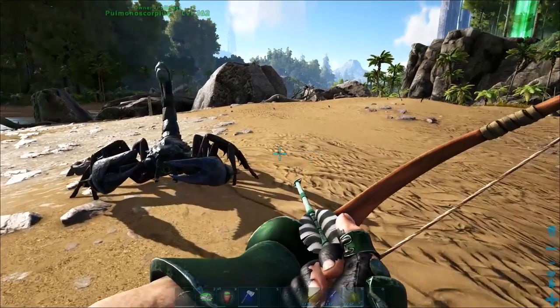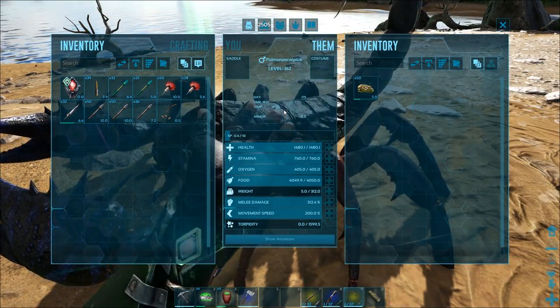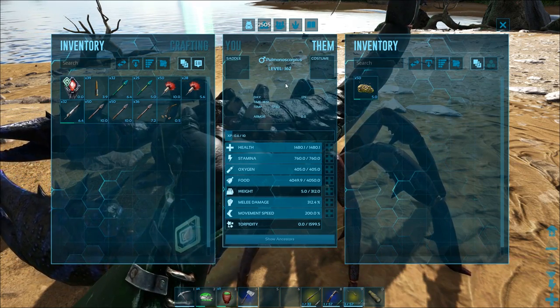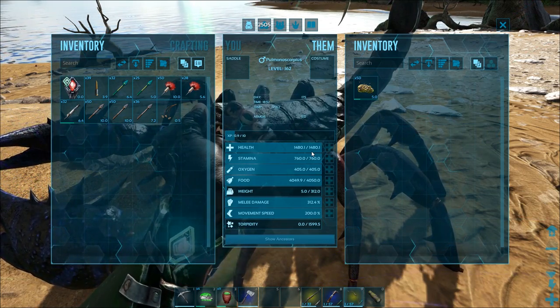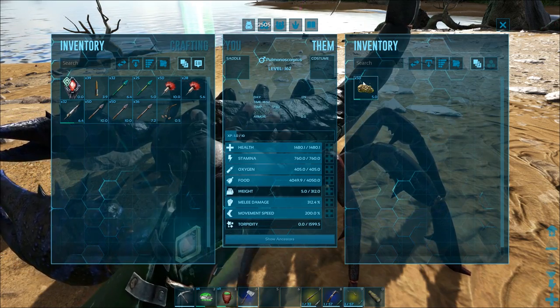You'll notice that when these guys finally get up, their stats aren't too bad at all. This level 110 tamed up at level 162 with 1480 health. That's pretty good for a beginner mount. You can tame these guys at a really low level and use them as you're leveling up.